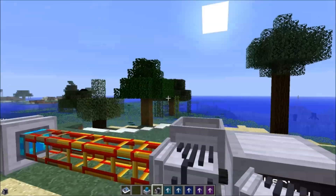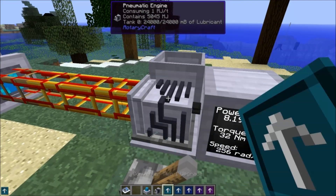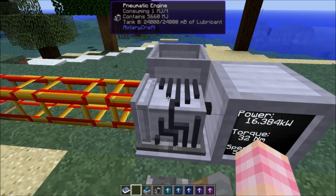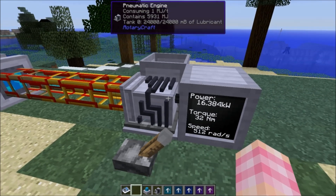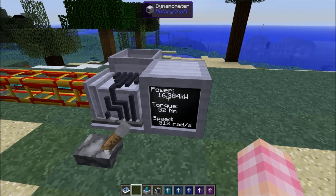That's because all of these engines now use the tier system that we talked about with the magnetostatic engine. All of these things are converters — they convert from other mods' power supplies into shaft power — so you need to use these converter upgrades. If I hit this with a tier one upgrade, you can see that now the torque is at 32. Going back down to two kilowatts, it can now go all the way up to 16 kilowatts, which is the output of a steam engine.